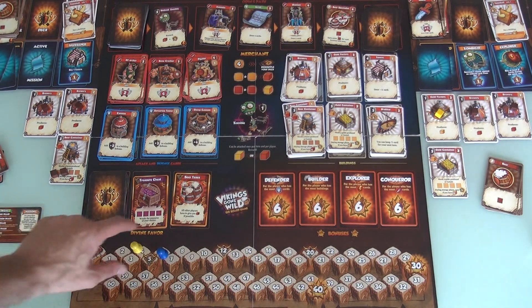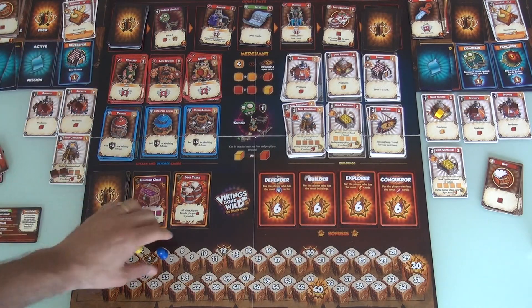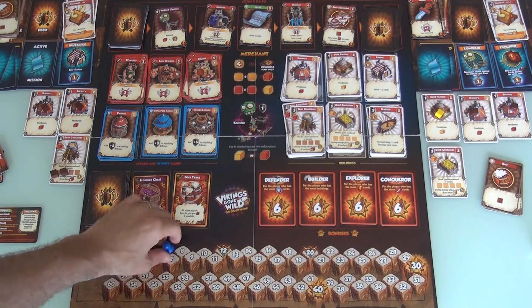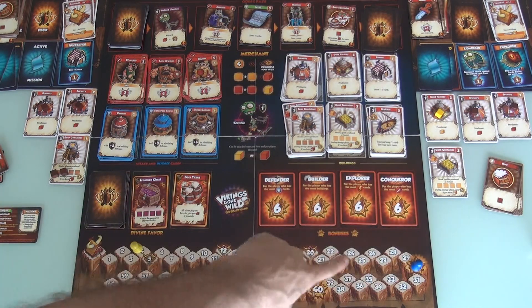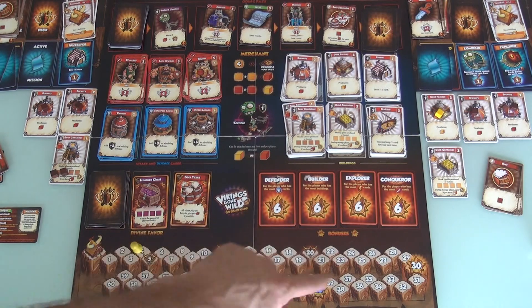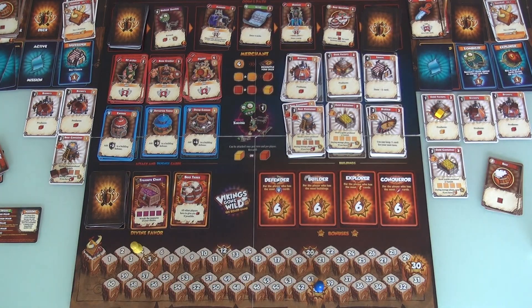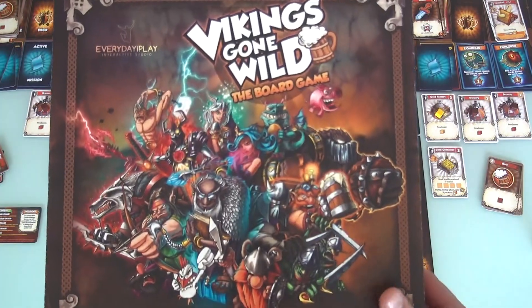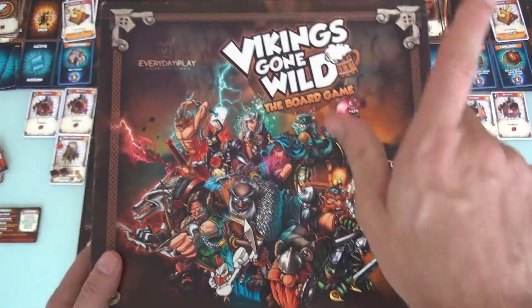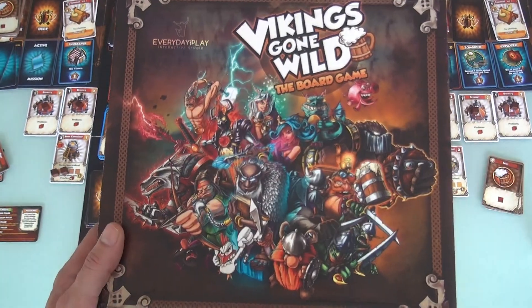The game keeps going until — if you're playing with four players, the game ends once somebody gets to 30 points. With two or three, it ends when somebody gets to 40 points. And so it's a race to trigger the end of the game. Then you tally up points for various things at the end of the game. But that's it folks — in a nutshell, that is Vikings Gone Wild. And now, if you'd like to hear some final thoughts, you can hit the I from the top right corner of the screen or follow the show notes in 5, 4, 3, 2, 1.